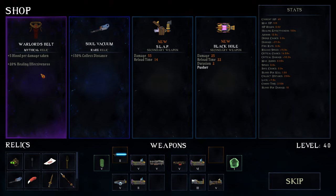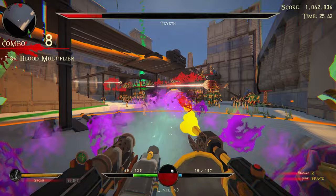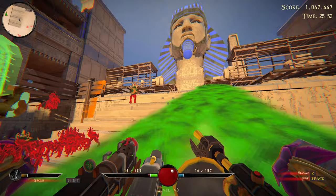Five blood per damage taken, 20% healing effect. There is a black hole which I kind of want, but I'm gonna take Warlord's Belt - it's a mythical item. More blood means more. Slay Me almost got me from the grave like usual. Really need to find some healing now.